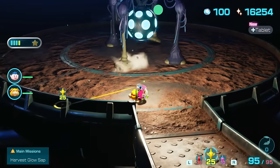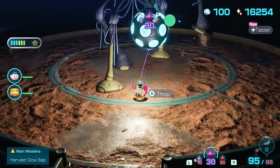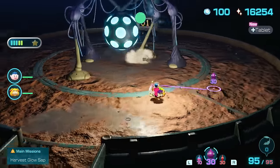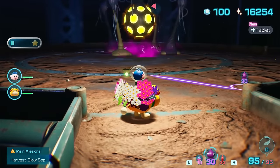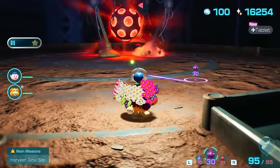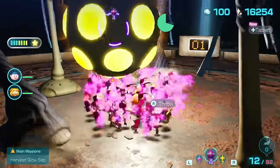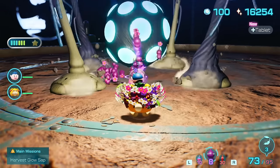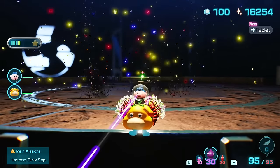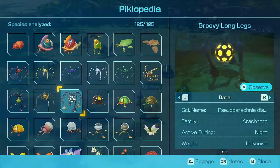Groovy Longlegs. Just out of respect, we gotta put the Groovy Longlegs in S tier. But in all seriousness, this boss has the most HP in the game, sitting at 11,000 — way higher than any other boss by at least 2,000. The second and third phase with the music and how quickly it stomps is difficult to deal with. When it shoots out its mist and gets a lot of your Pikmin, it's essentially game over. It's an exceptional boss fight — the music is great, the mechanics are awesome — and putting it in S tier is completely and utterly fair.